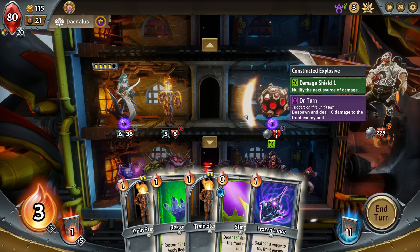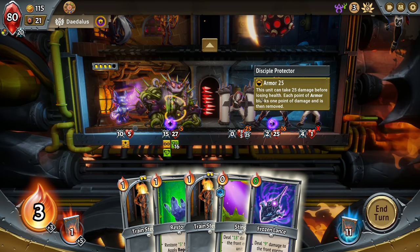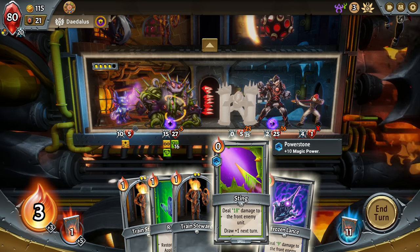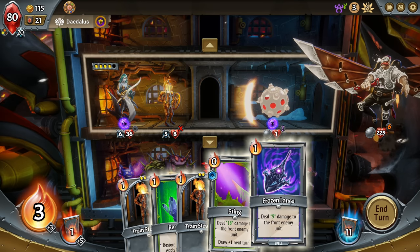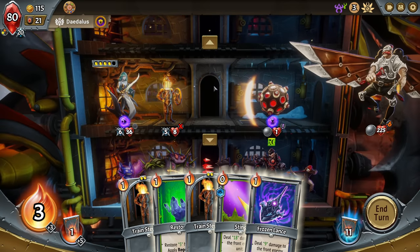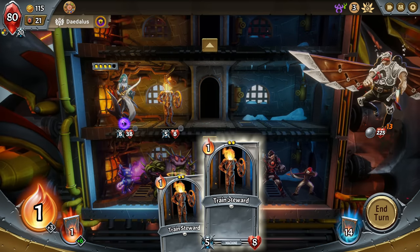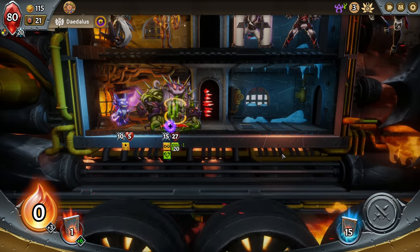I can get rid of that — it would be nice, but I'd have to go Sting and Frozen Lance there. This guy's gonna get extra damage if he casts spells. I think we can deal with the extra damage. We can give up a Trained Steward here, or do the Sting and Frozen Lance to get rid of that, then these guys come up and get dealt with next turn. Because this is gonna buff the Incant here which I like, and we'll just do the regen and drop another Trained Steward at the top. Yeah, I think that works.